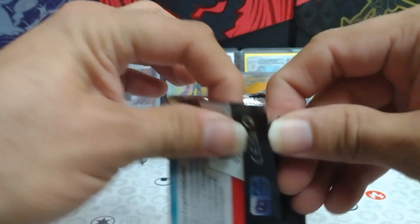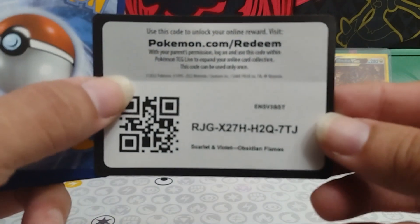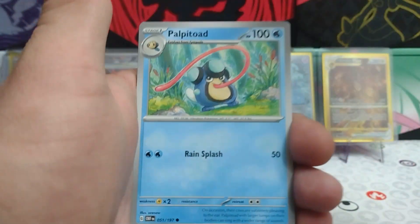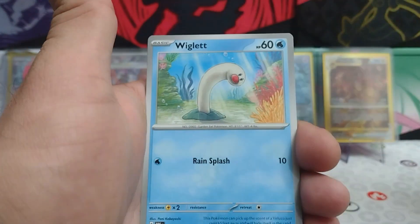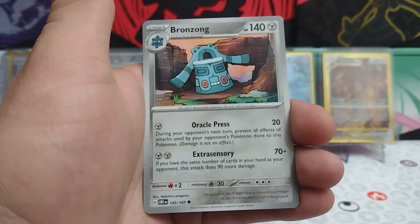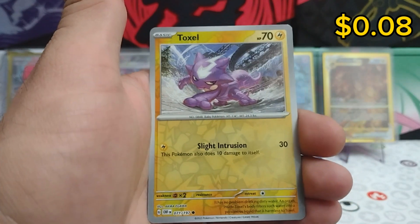Alright Charizard, will you produce me a Charizard today? Cut code. Dark Energy starting this one off. Palpitoad. Squobit. Wigglet. Barboach. Flamigo. Bronzong. Beartic. A Diglett Reverse.